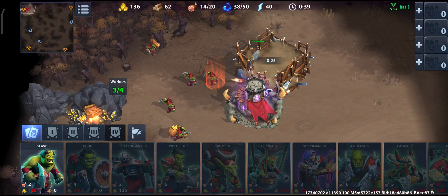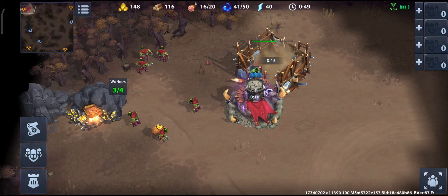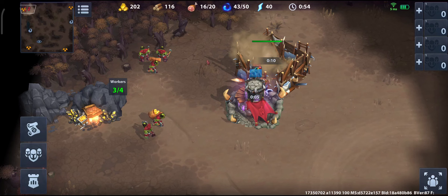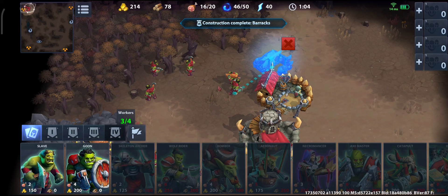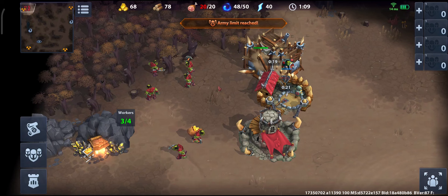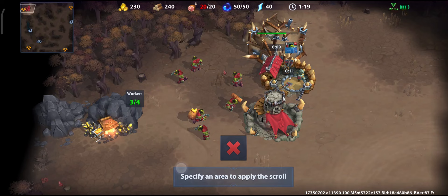We are still doing the same thing: one worker off the gold to the wood, 14 food we get the barracks, we add one more worker so it's 16 food, then we hold workers — we don't build any more workers — and once we have 200 wood we add the pigsty. So: barracks, farm, swordsman, and tier 2. Here instead of the swordsman we have the goon, but otherwise it is still the same. We have 15 mana and we can use the Gold Rush scroll, and we want to get the tier 2 — all the same as we played for the light.